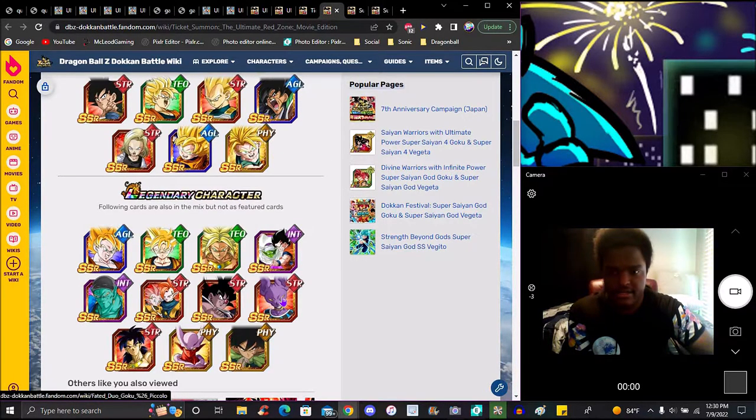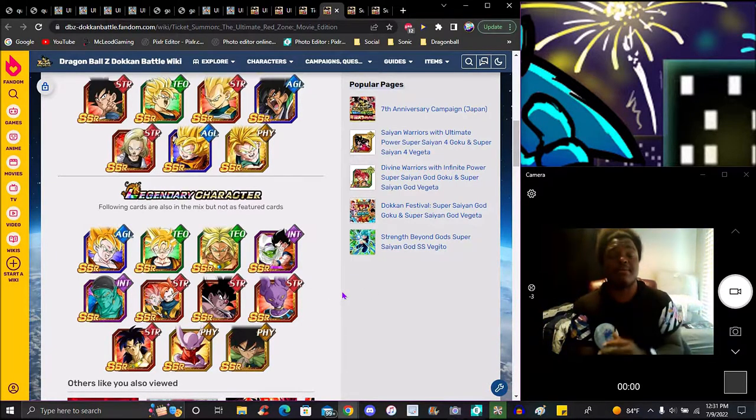The movie side is way better because you have Broly on here. Janemba is on here — two really good units. Super Saiyan Goku is not bad though he is starting to age a little bit. These guys aren't going to be meta for Red Zone, but every unit that's come out this year or last year has pretty much been built for Red Zone stuff overall.